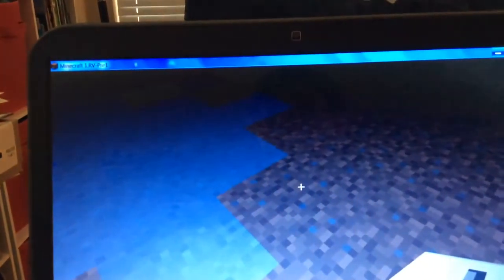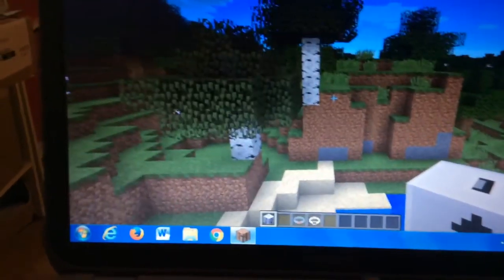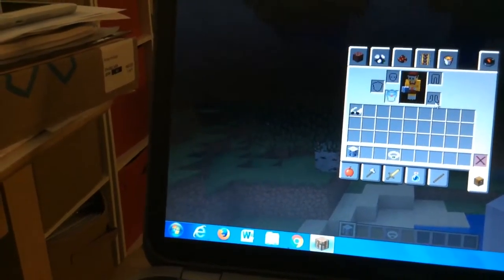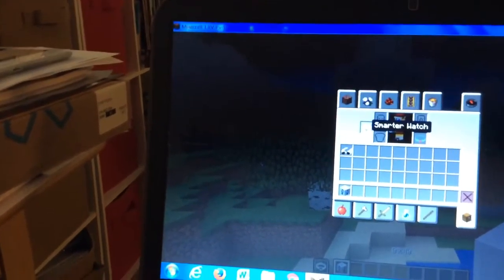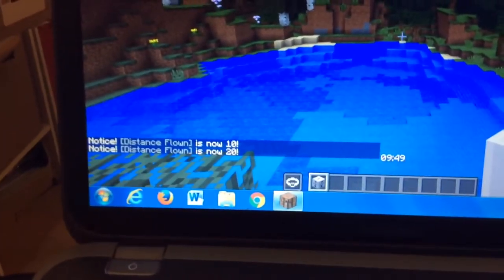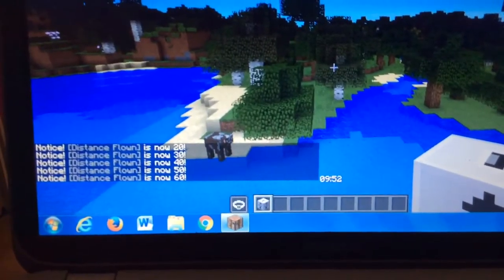Here's how it goes. Let's check out the other Ursa. This works as a redstone block. There's a little clock down there that shows your end game time.